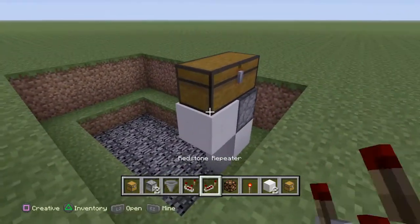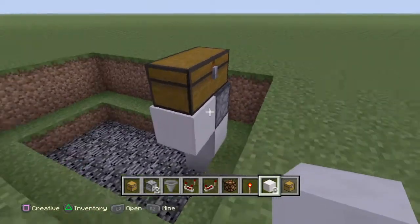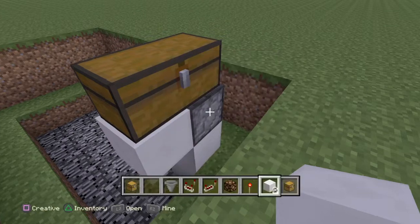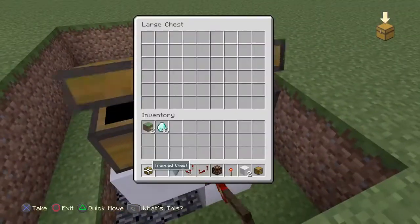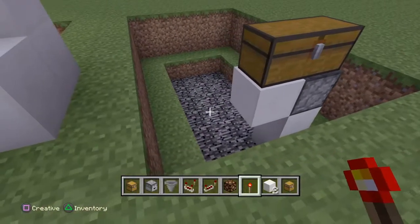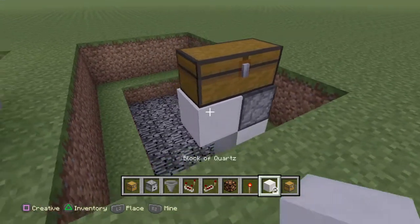Like that. Just to show you quickly — if you put an item in there and activate it, it would go into there like that.